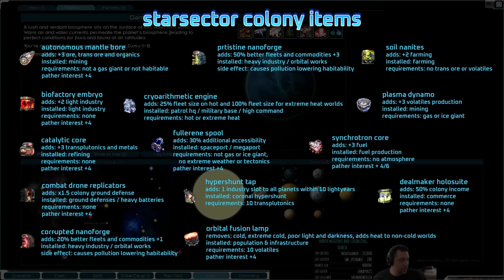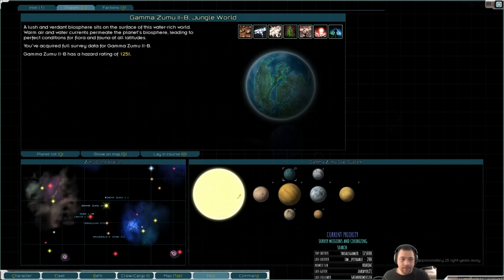If you take a look at the nanoforge — which is in the top center — one of the problems in this current patch is that nanoforges pollute habitable worlds. So you ideally want to place your nanoforge on a world that is not habitable, so it doesn't pollute it and raise the hazard rating. You also want to pair the nanoforge ideally with an arithmetic engine for fleet size. Taking a look at those considerations, the Gamma Zumu sector doesn't really have planets that could be easily improved by colony items. That would be the issue with it.